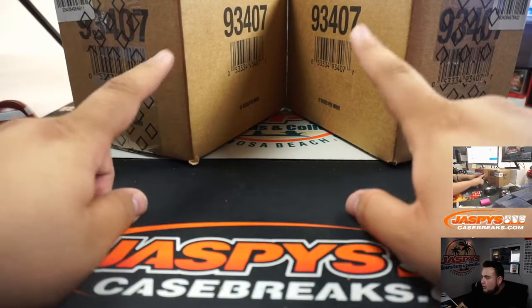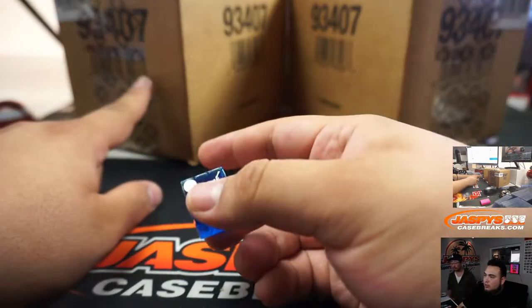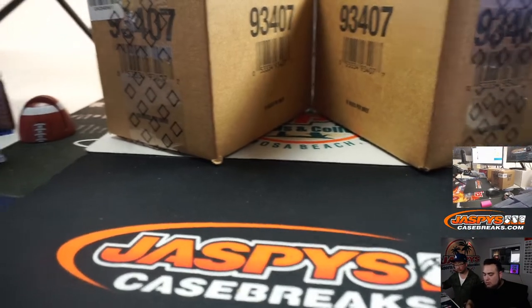All right, so we got two inners. These have 10 boxes each. One, two, three for the left side. Four, five, six for the right. Well, that did not hit right. Six.